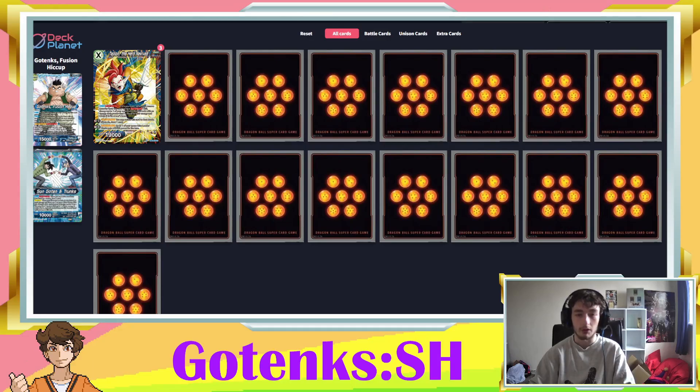The Tapion unison also has a nice auto — if it's your turn and you use a spirit boost skill to remove a marker, once per turn you can choose one of your opponent's battle cards whose energy cost is greater than or equal to their current energy and return it to hand. So if they've got a big guy you need to remove, you can just bounce it back. Another big reason we run it is the plus zero activate main that gives one of your mono blue leaders plus 10k for the turn, which starts to stack up alongside the on-swing auto.